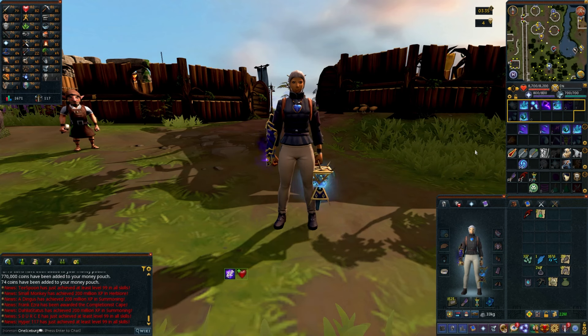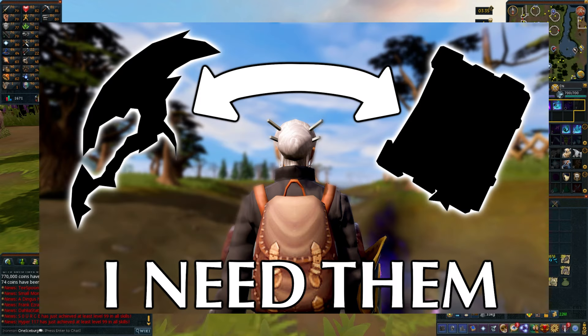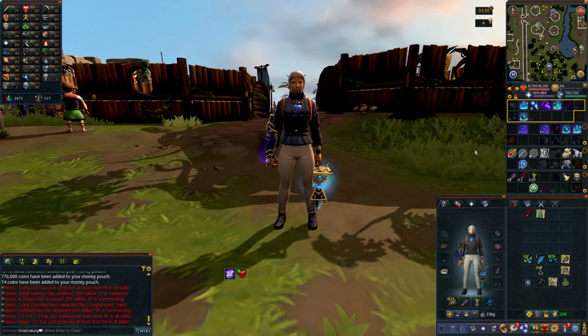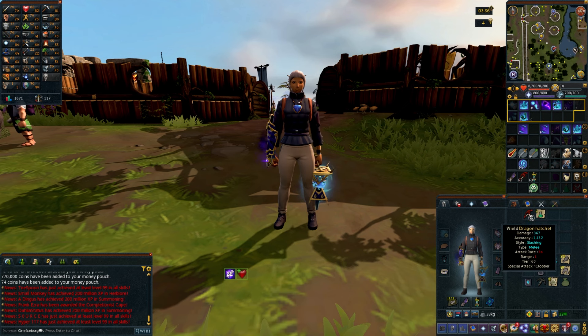Welcome back to Creative Excuses and the Ultimate Iron Man Account. Last video, we knocked out two of the final pieces of the dream setup so that we can grind out Gregorovic for our best in slot armor. This episode, we are going to knock out a few quick grinds to clear out some inventory space, and then we're going to work on the supplies we absolutely need to grind out Greg over a thousand or so unalives. Keep watching to see the sick and easy Iron Man-friendly Herblore method we're going to use to stock up on one of our most important potions. Let's jump into it.